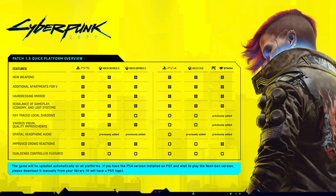A patch 1.5 platform overview chart shows: new weapons coming to all consoles, additional apartments for V, rebalanced economy and loot systems, and ray-traced local shadows exclusive to PS5 and Xbox Series X. Various visual quality improvements are coming to all next-gen consoles including Xbox Series S. Spatial headphone audio is coming to PS5, and improved crowd reactions are coming to all platforms. DualSense controller features are PlayStation-exclusive.